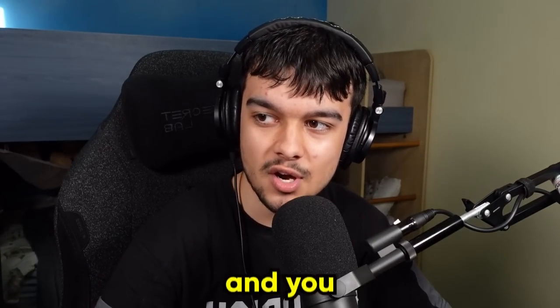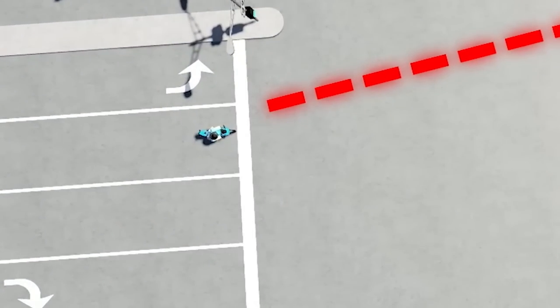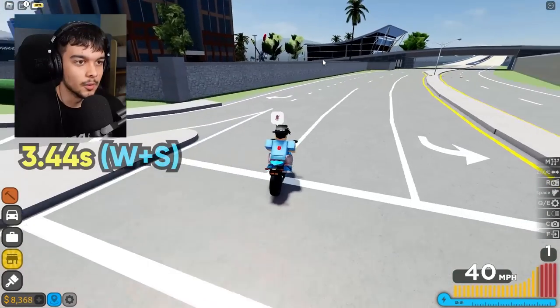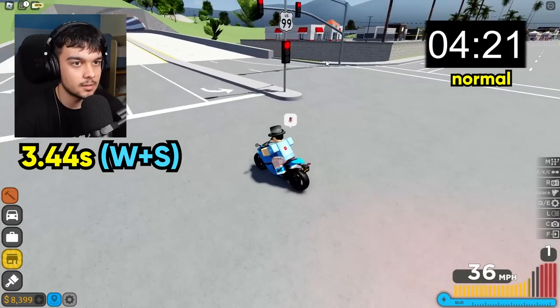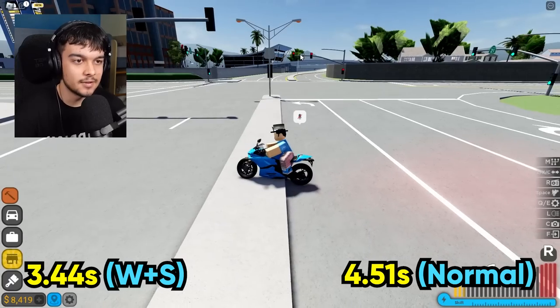The first myth says: when you're on a motorcycle and you hold W and S, then release it, it should increase your acceleration by a lot. To test this, I'm going to go from this line right here to that line across the road, time it, and see which is quicker. Let's hold W and go. And now I'll try it normally. I don't know what the time on that was - if it's close, then I guess this is false.